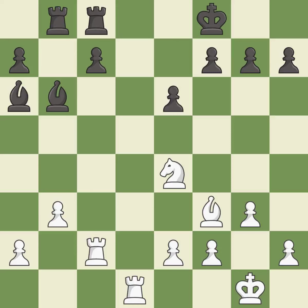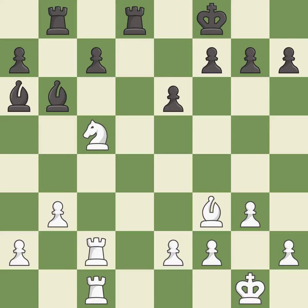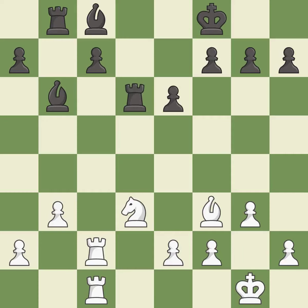This overlooks a better way to move a bishop to safety — it is an inaccuracy. This overlooks an opportunity to threaten winning a bishop. This allows the opponent to take an open file with a rook — it is an inaccuracy. The rook is now on an open file, which helps control squares across the board — it is best. A very strong play — it is excellent. This move puts the bishop on a safer square — it is best. One of the best moves — it is excellent. White was better off, but now their position is winning — it is a mistake.